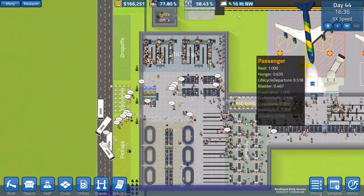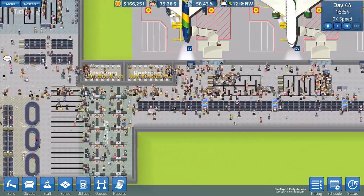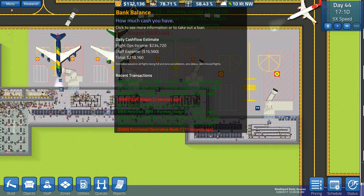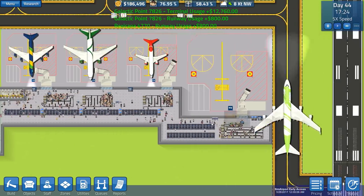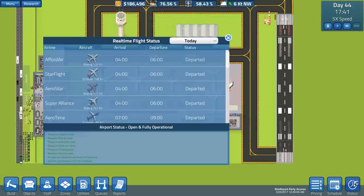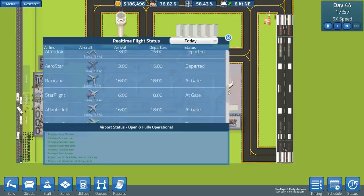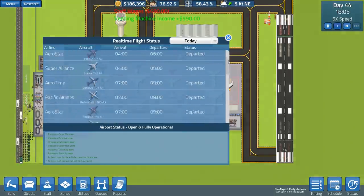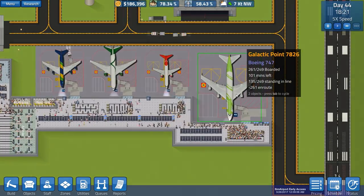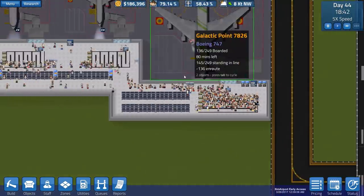A lot of people are frustrated because they can't get on their flights or buy tickets. But we are still making a lot of money - our estimate is 218,000. In reality we'll probably get half of that due to flight cancellations, although checking today, most flights have departed and we've had no cancellations.